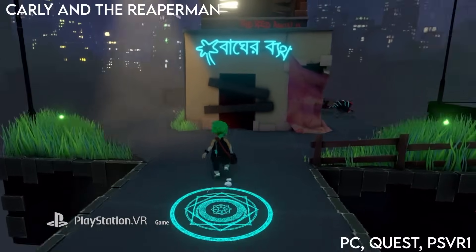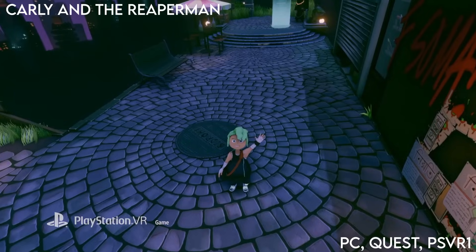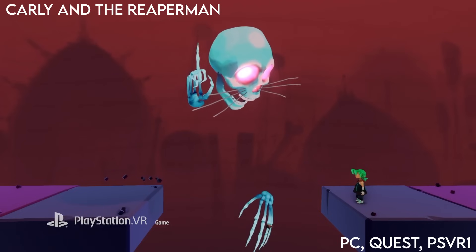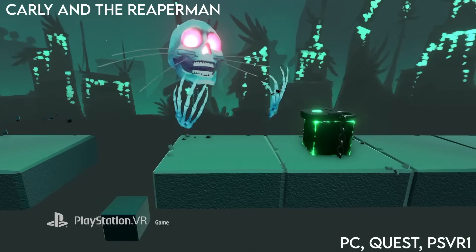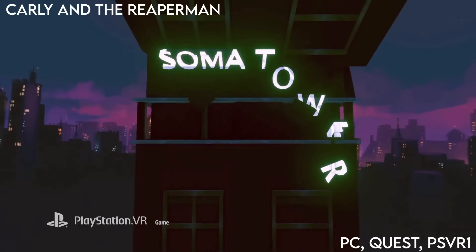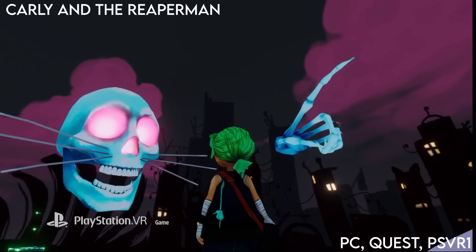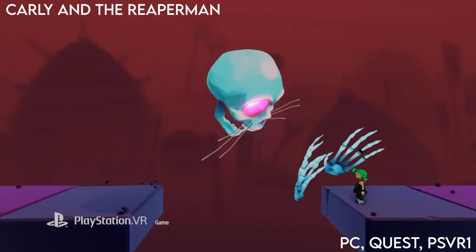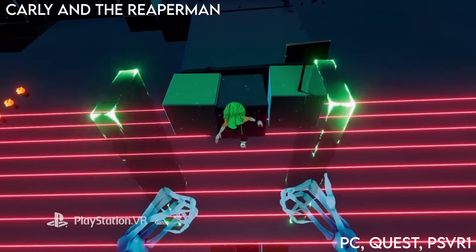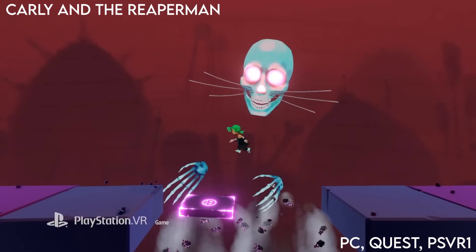Kali and the Reaper Man is an asymmetrical VR and flat co-op game, one of you in VR and the other playing on a monitor. The VR player controls the reaper man and you have to reach out and move blocks around to give Kali platforms to jump on, and then the non-VR player moves Kali through the world. This one's only really local co-op though - you can use something called Parsec on Steam to play online but it wasn't very good when we tried it due to lag. This is available on PC, Quest and PSVR1.